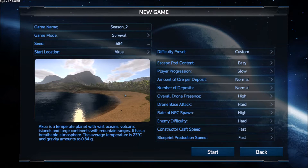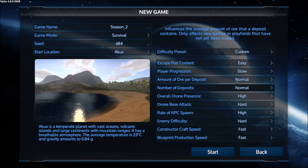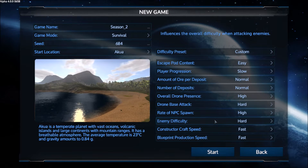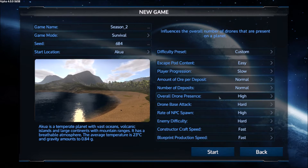Hello everybody, KnowItAllDM here, and welcome to Season 2 of Empyrion Galactic Survival. I'm starting on Akua with a randomized seed. Escape pod content is set to easy for a quick start, player progression is set to slow. Constructor and blueprint speed are set to fast. Ore deposits are normal, but enemy difficulties, drone presence, drone base attack, NPC spawn rate, and enemy difficulty are all set to hard — so it'll be a lot more interesting. Let's start the show.